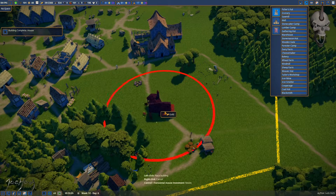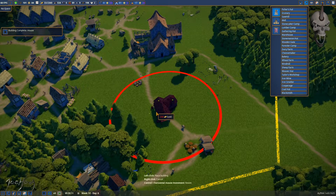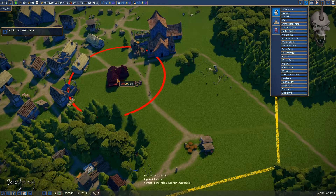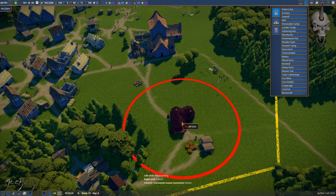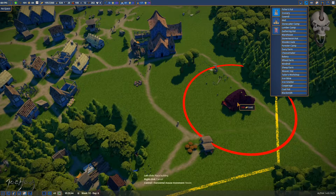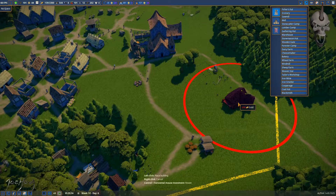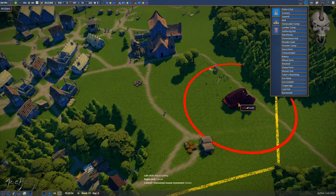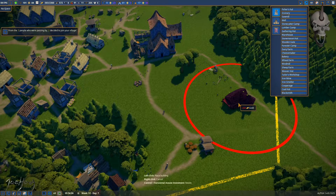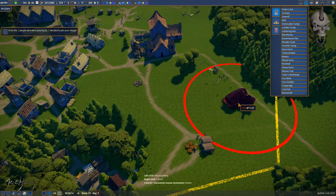The blacksmith will kind of control the population build in this area. I don't want to get him too close to that guy, let's put him over here on the road out of town. Oh wait, we get 200 gold! So we got more people joining the village.